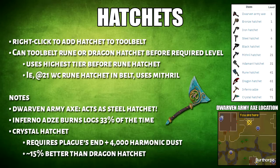This axe is a steel hatchet, so it is better than iron or bronze hatchet. The infernal axe will burn the logs 33% of the time, but it's not needed since Superheat Form does this 100% of the time. Finally, the crystal hatchet requires Plague's End and 4000 Harmonic Dust.